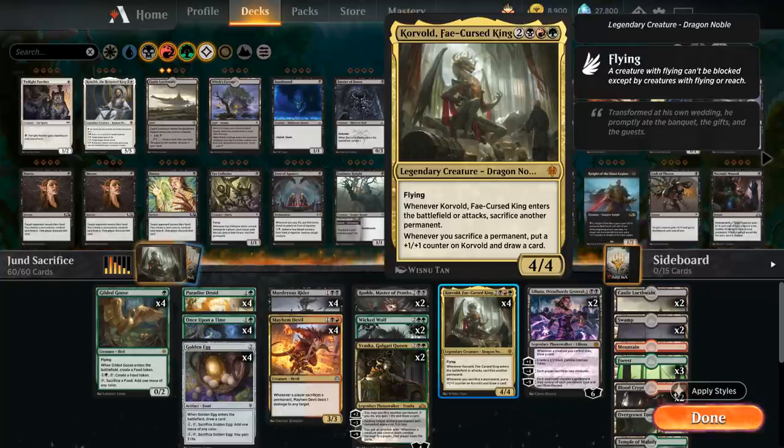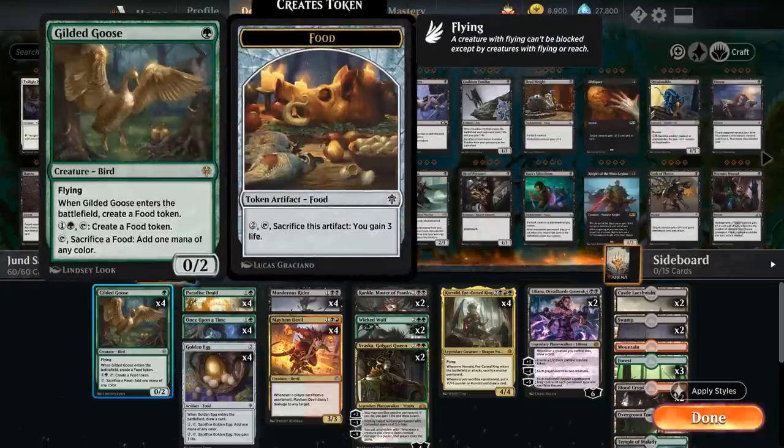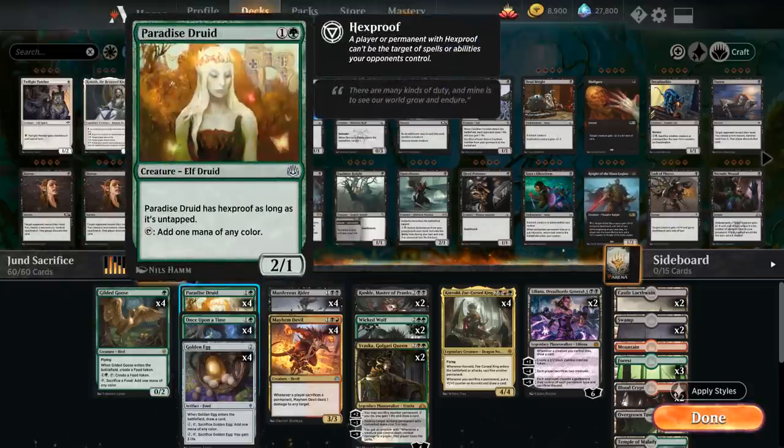Let's take a look at our entire decklist. At one mana we've got our full playset of Gilded Goose as a nice mana accelerator, and then later in the game it can also make food tokens for us to sacrifice to Korvold — very synergistic in our deck. Then at 2 mana we also have the full playset of Paradise Druid to further help us ramp into Korvold and our 6-mana Liliana Planeswalker. The mana fixing from Paradise Druid and Gilded Goose also comes in handy.